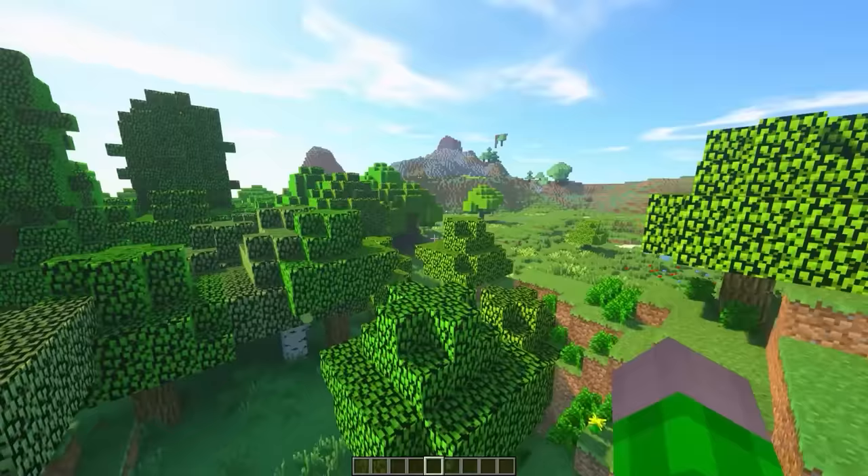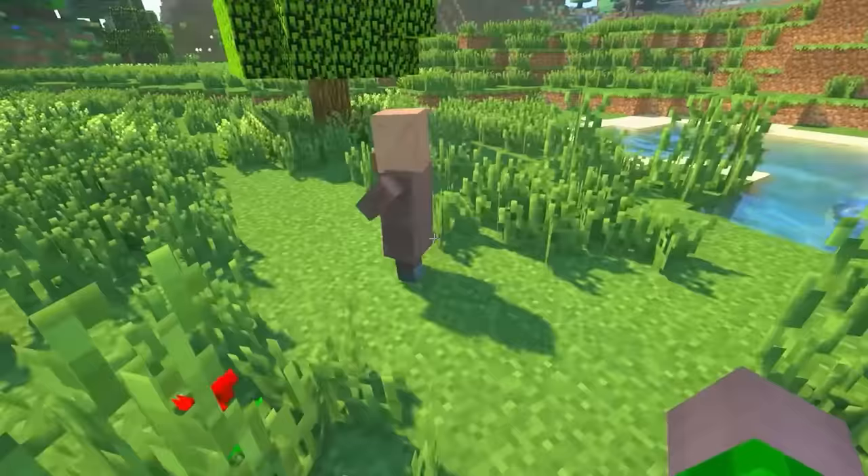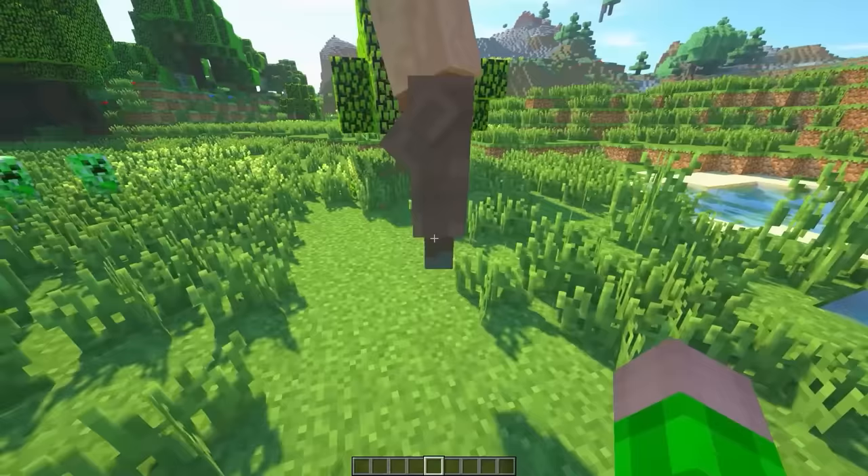Oh look, the villager is running away from creepers. Nobody told him one thing. Yo, villager, did you notice you have creative mode now and there's no point in running? You're welcome. He can now fly.